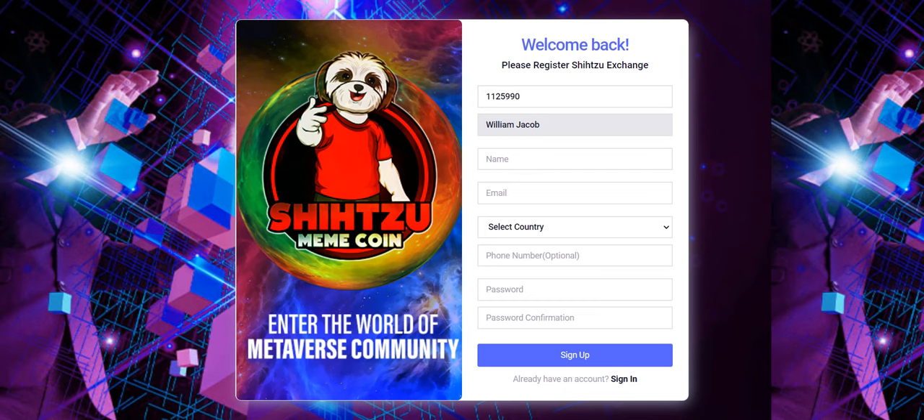First of all, you need to register. On the Shizu exchange meme page, it's very simple — enter your name, email address, and select your country. You can optionally enter your phone number, then create a password and confirm it. After you click sign up, you will receive a verification code in your mailbox and after entering it you can access the platform.